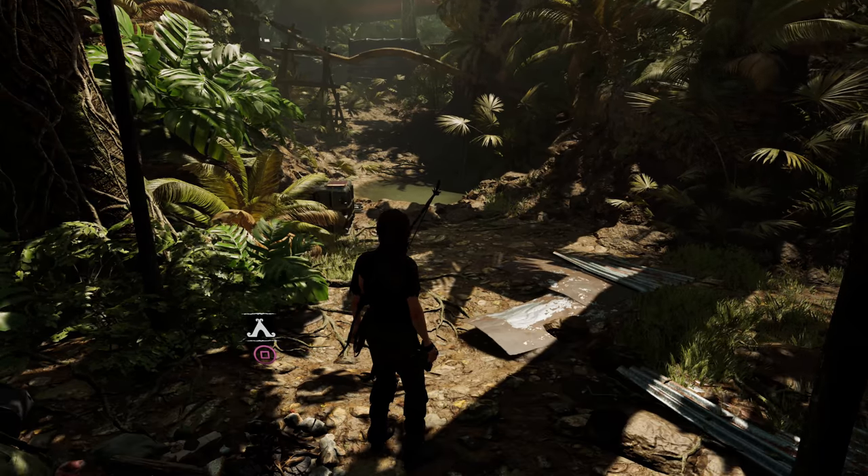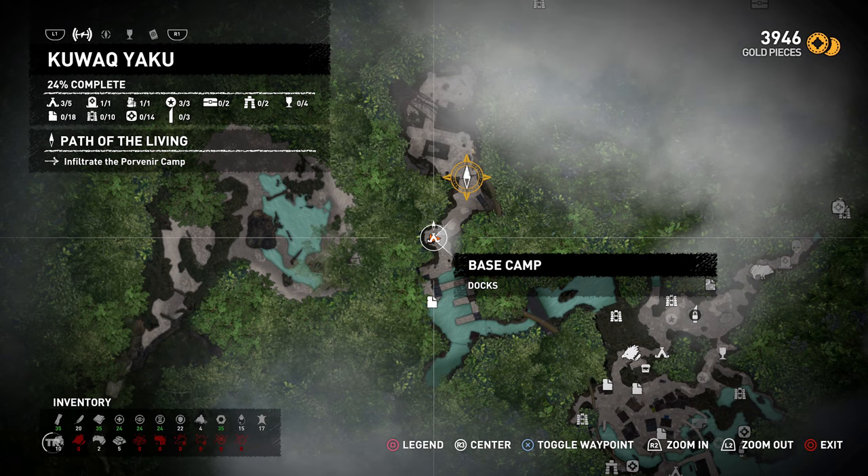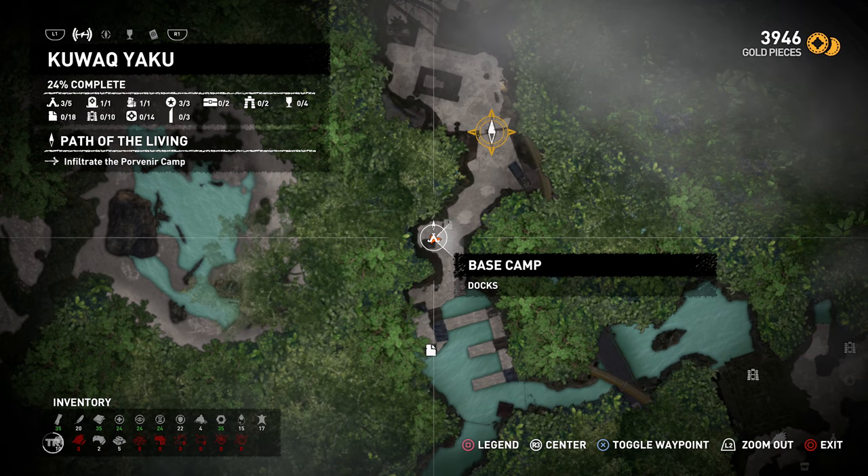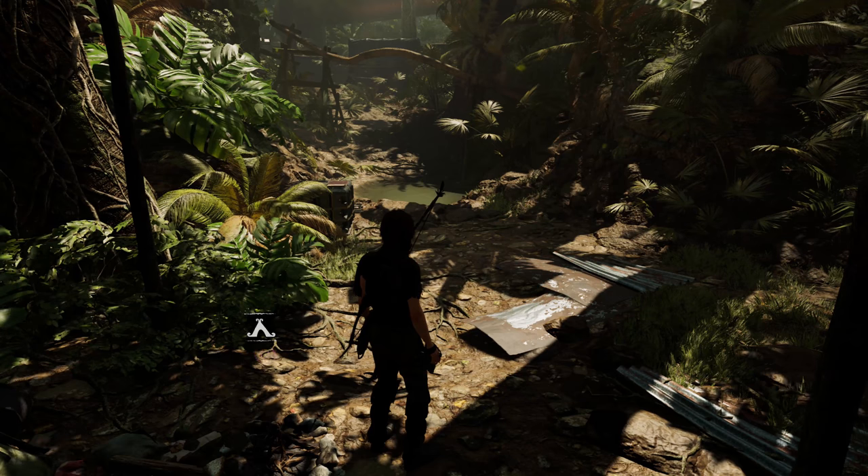Welcome to Tomb Raider, it's Abyss, and in this video today I'm going to show you how to unlock the trophy slash achievement called First Blood. In order to unlock it, you need to perform a stealth takedown from a mud-covered wall.